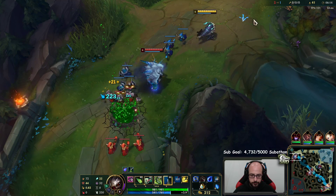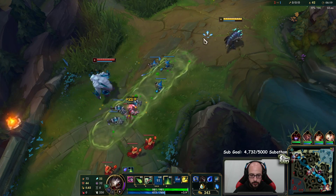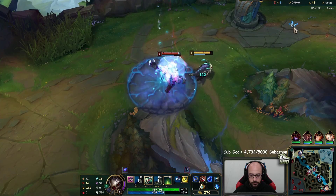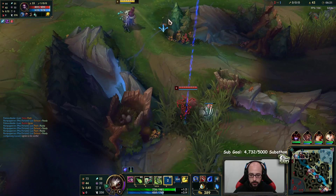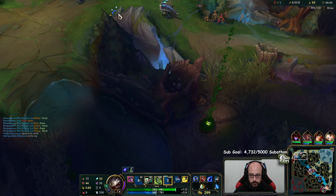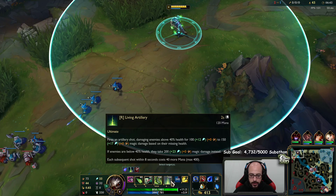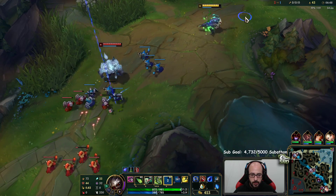The R also stacks up with mana, and it does bonus damage when the target's below 40% HP. But it also costs more mana for subsequent hits - right now it's 120 mana as we had two stacks. So we've got to be a little careful.